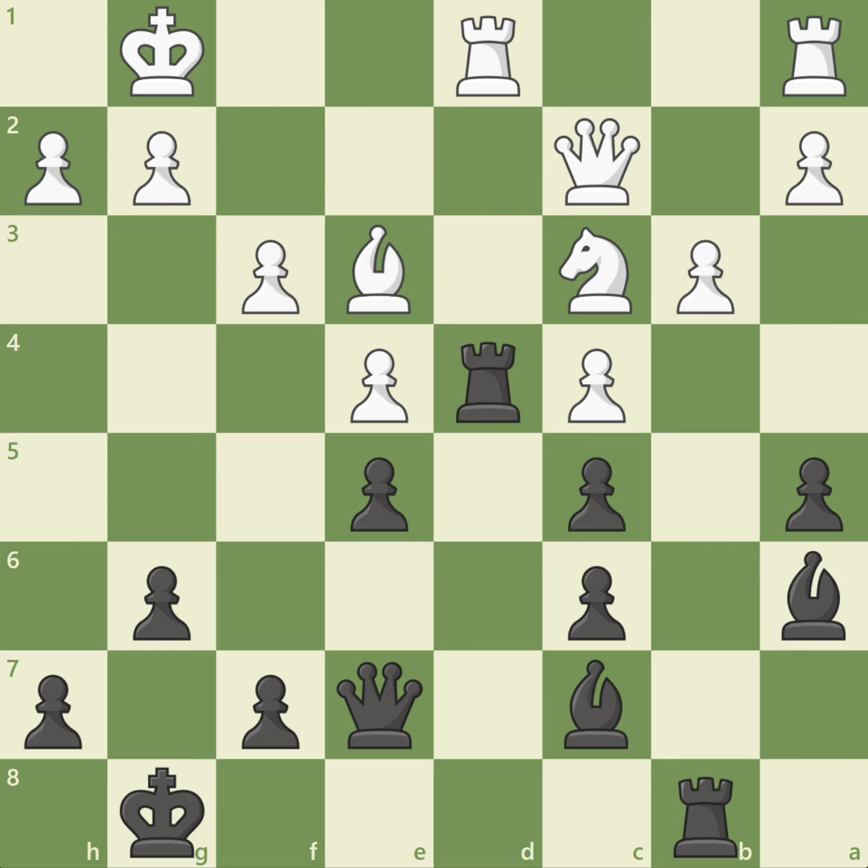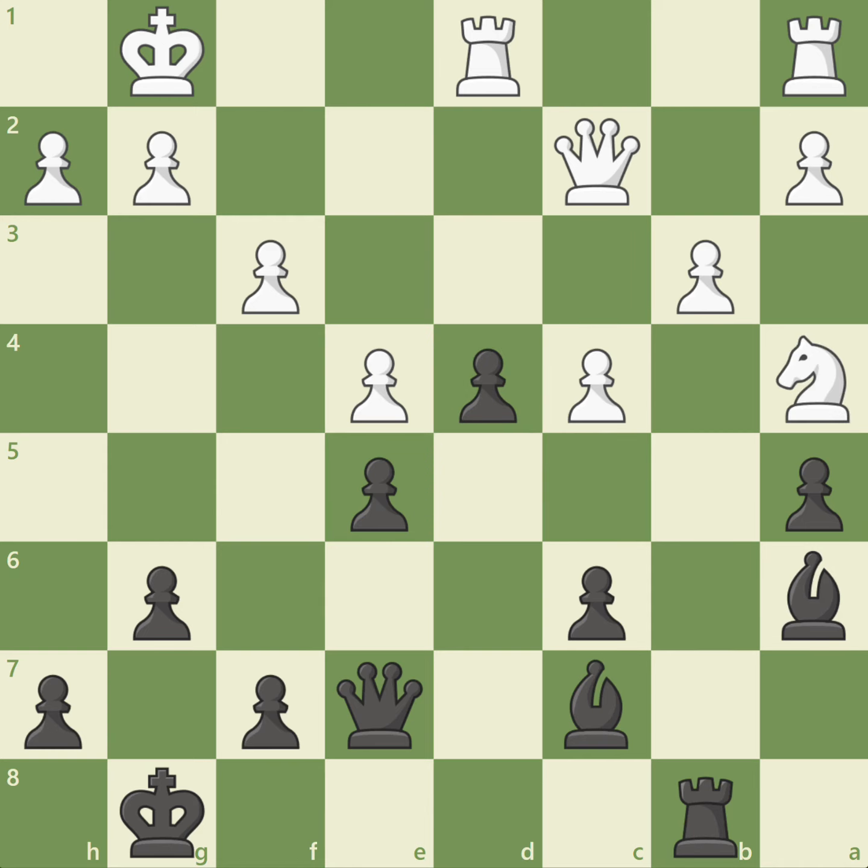Botvinnik used the exchange sacrifice to try and hold his position together by playing the surprising rook d4. Black offers an exchange sacrifice to fix his doubled pawns on the c-file and keep the position closed. If white accepts the exchange sacrifice right away with bishop takes d4, c takes d4, after knight a4, black would use the same plan with c5.